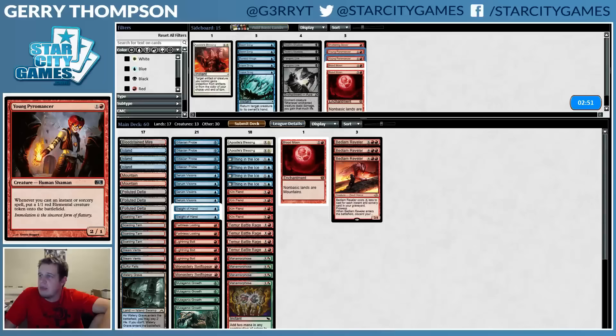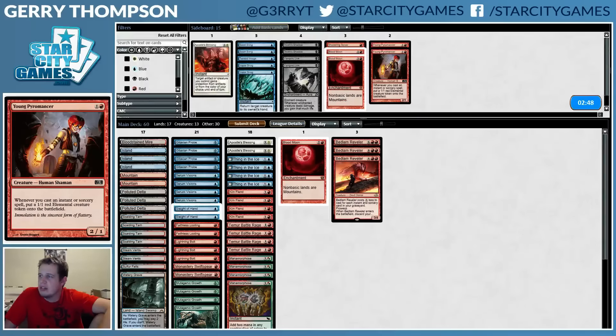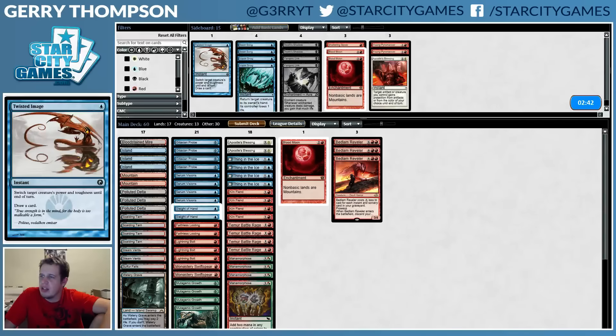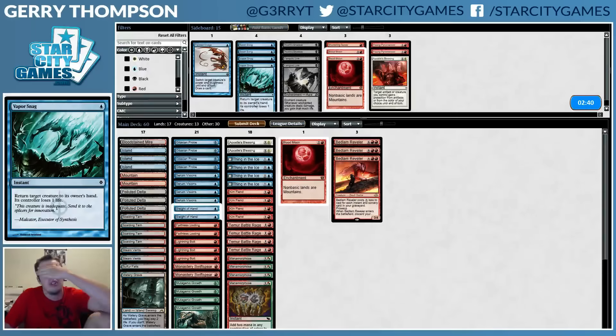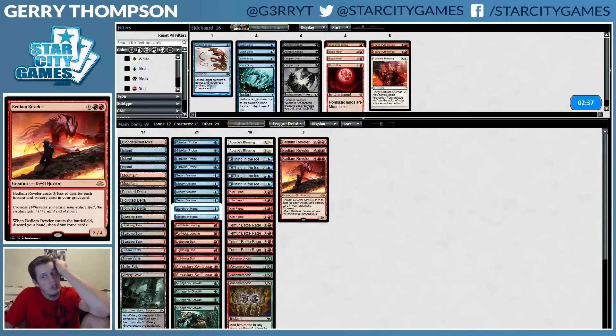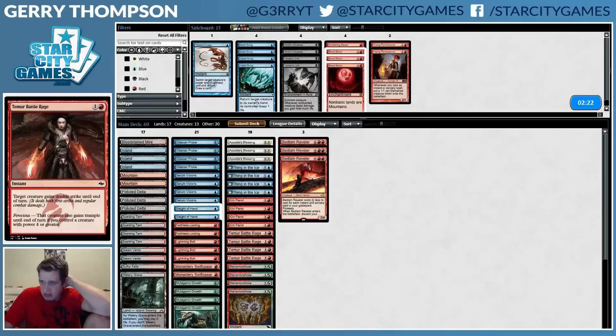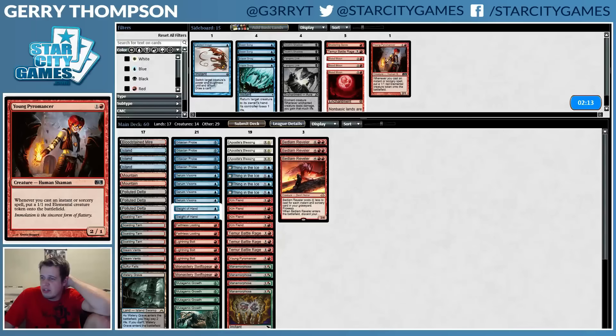All right, maybe Pyromancers — let me make a new pile. Blessing — I don't think I want any of this other stuff. I don't think they're gonna have Spellskite or anything. Snag is just not very effective. We can definitely cut Blood Moon. I can see not having the Pyromancers and actually just trying to kill them with Things and Kiln Fiends and Battle Rages, but they do have a lot of disruption. I feel like I might want to cut a Battle Rage. Just a Pyromancer — that seems awful. Maybe I'm supposed to cut Swiftspear.